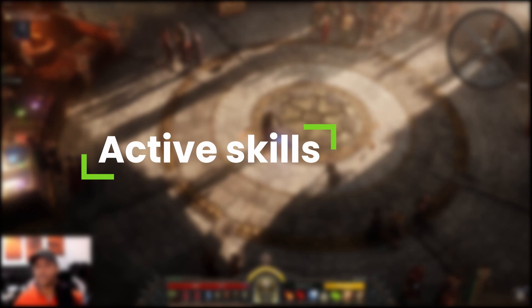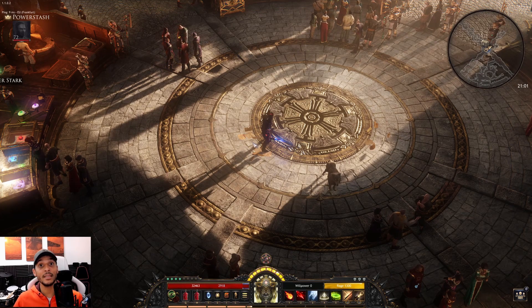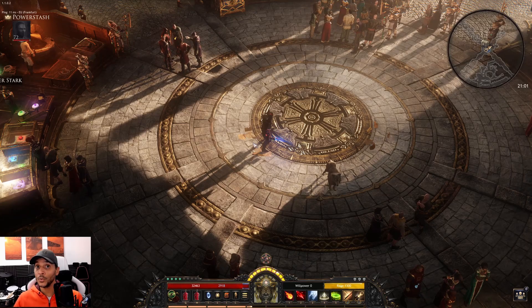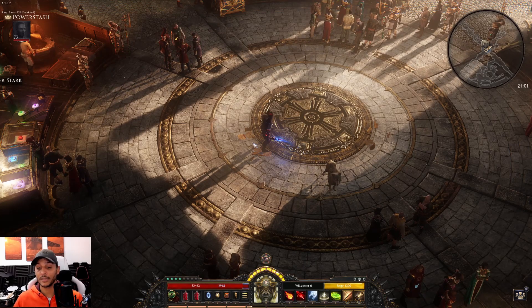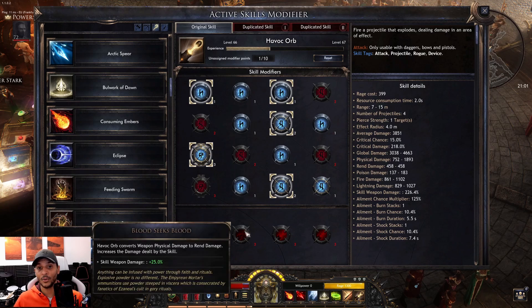Let's talk about the active skills. There are some choices we can make, but let's start with the main damaging skills — these are two different projectile skills. First and foremost we need Havoc Orb because that's our main source of damage. It's pretty straightforward.